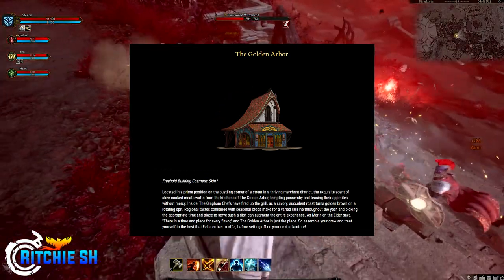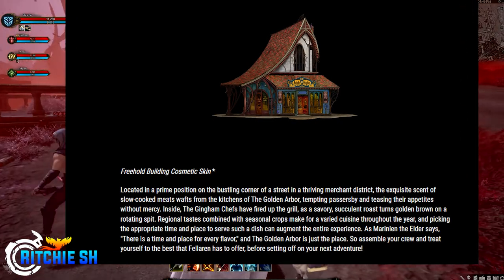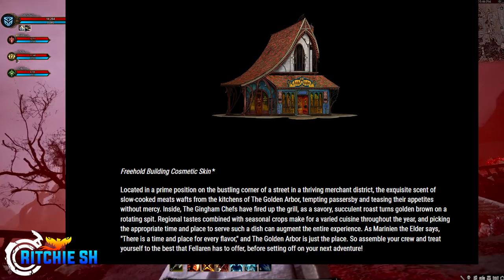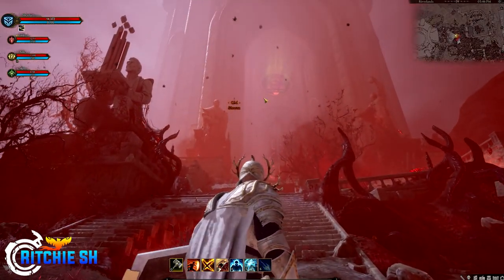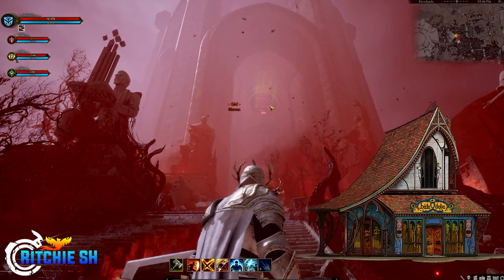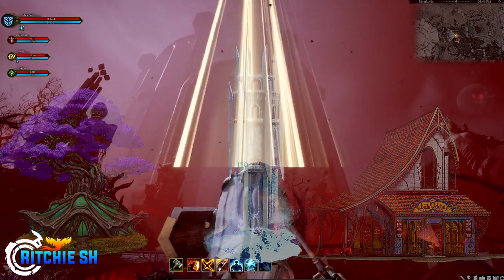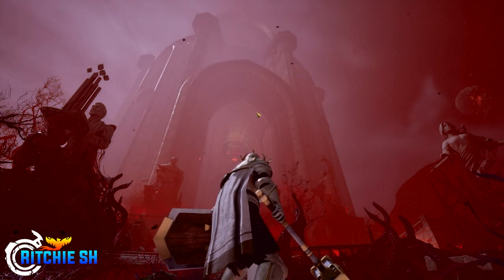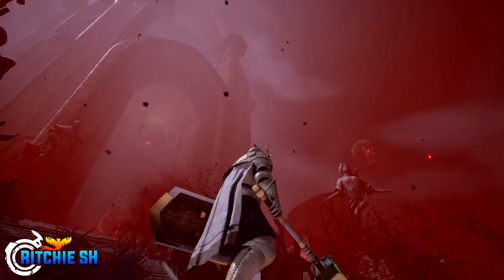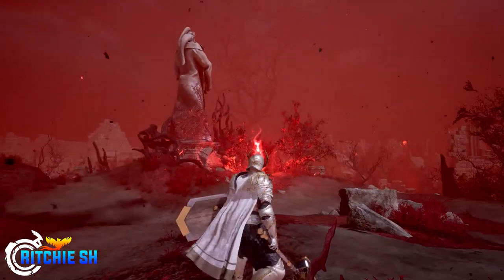These skins didn't really tell us what exactly they were going to be applied to or how they worked, because Freeholds are meant to have various building components to them, such as a player-owned house and various workstations for crafting and things like that. Some of these buildings are taverns, some are giant towers, and some giant treehouses. Up until the other day, Intrepid would not comment on how exactly these worked. They kept stating that they would address this in the future, and when they give us an answer, they would also update the monthly cosmetics to show what exactly they applied to.